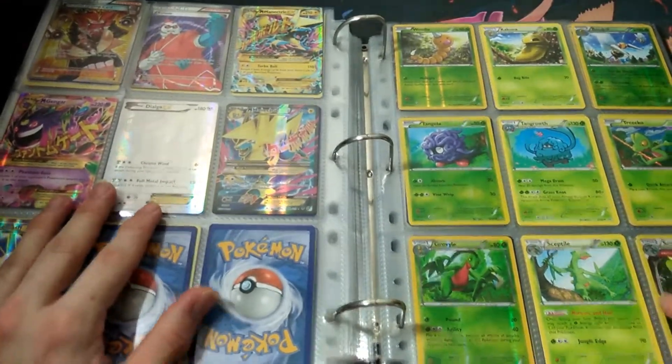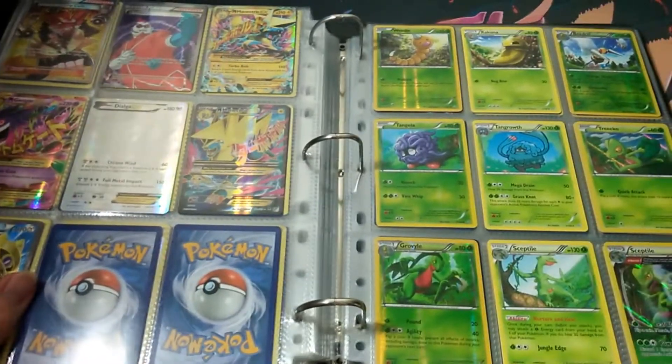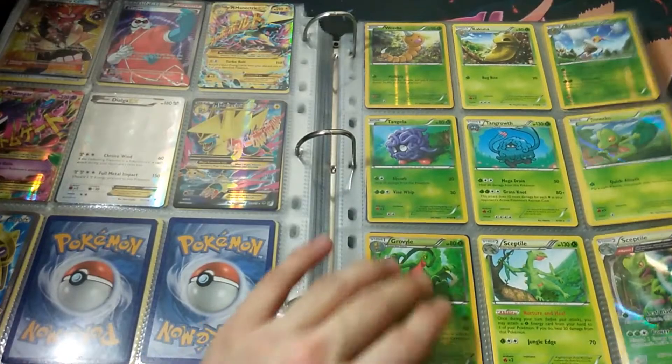Then we've got the Mega Manectric EX and the Aegislash EX again — they're from the collection boxes that have been released in the Sun and Moon sets. Yeah, that's definitely my favourite set. So out of all these sets, what is your guys' favourite set? This is the last set out of this one for now, then I'll move on to the next ones in the next coming videos.